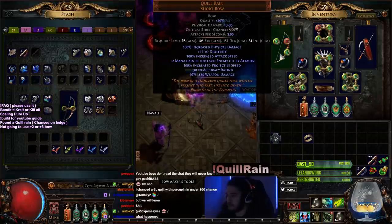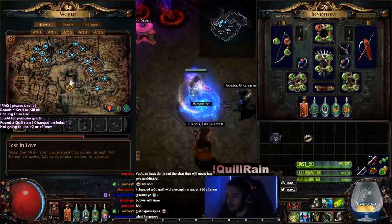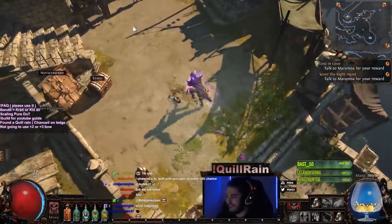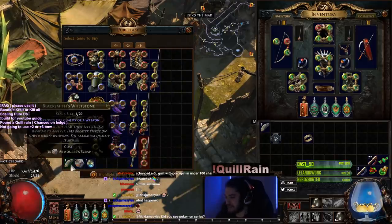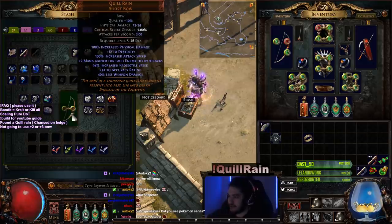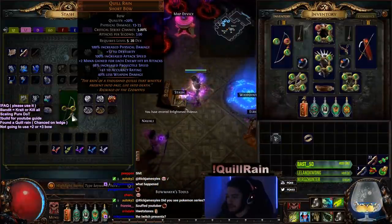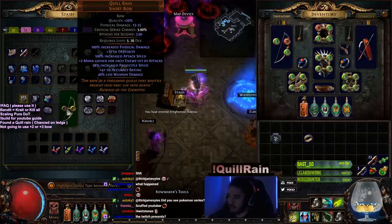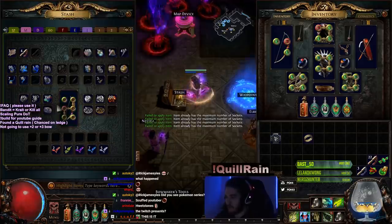I don't even have enough whetstones — let's go get 11 whetstones. Alright, this is it — the six-socket, six-link Quill Rain coming in right now. Okay, looks good.